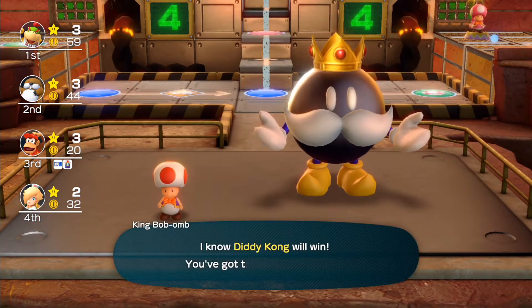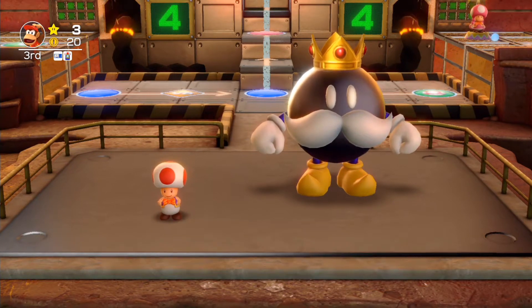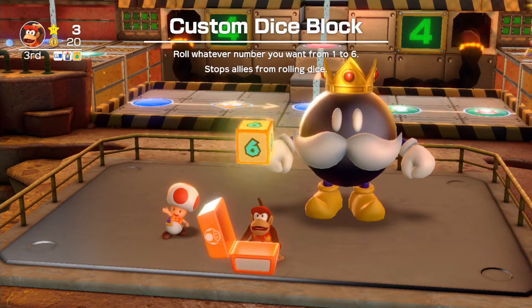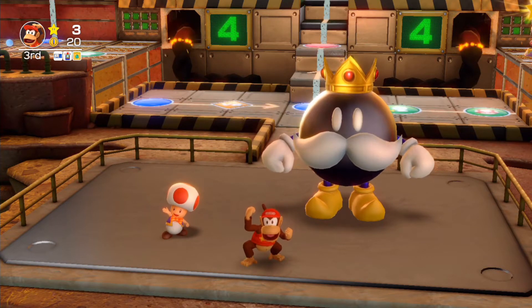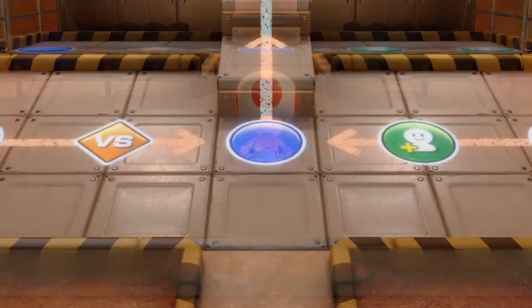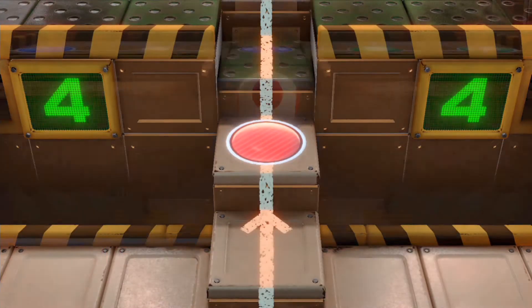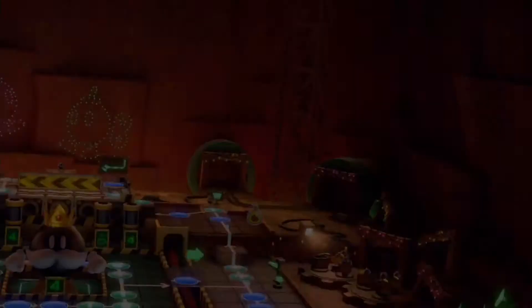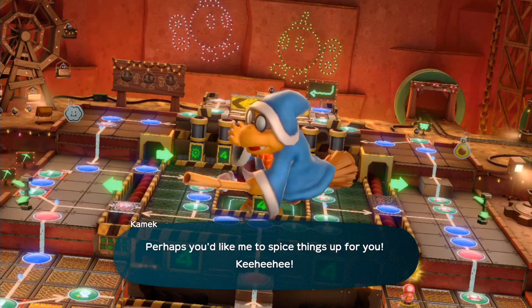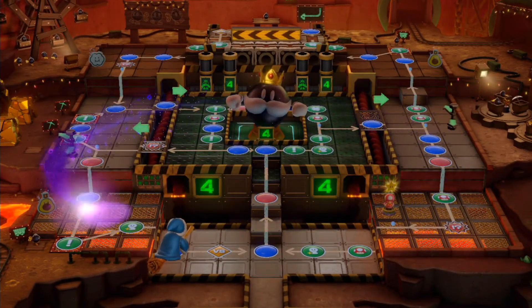King Bob-omb decides to join in as an interviewer, so naturally Diddy Kong is gonna be on that particular part. He gets himself a custom dice block — pretty cool. It tells you about the fact that with the blue and red spaces multiplying, you can actually turn a bad luck space into an extra bad luck space.